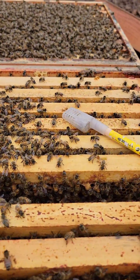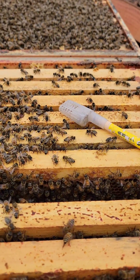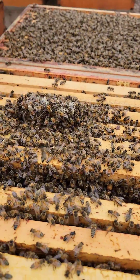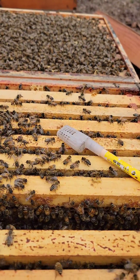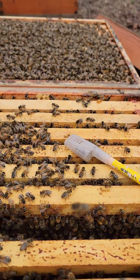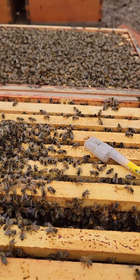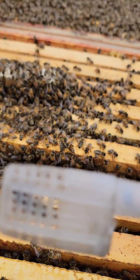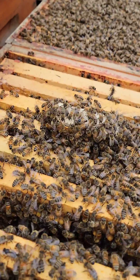But after three days, this virgin will start to have some pheromone and they'll be able to detect she's in there. So if you have a colony with any queen issues, just raise some virgins, open the lid, and direct release them in the first three days. They're not interested in her at all — they want the mated queen.